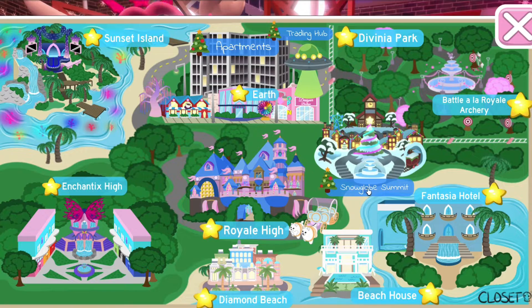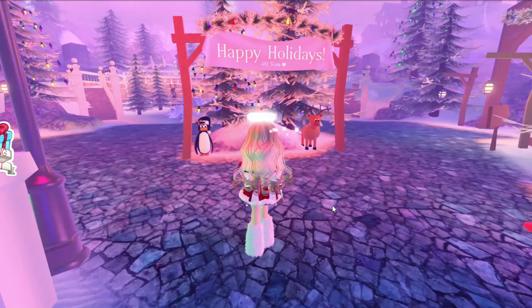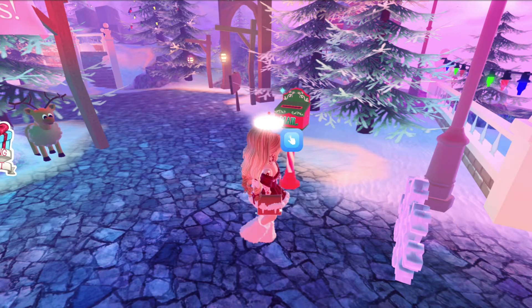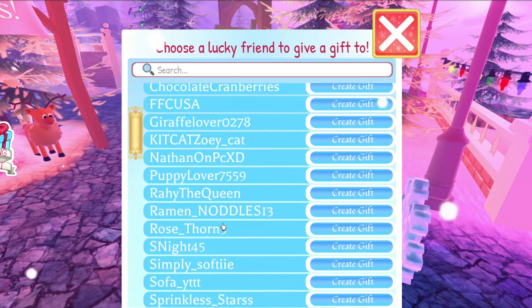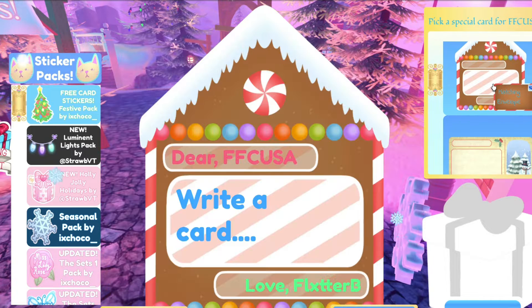If we go to Snow Club Summit, we can see that it is all decorated and you can still type to Santa. You can still gift your friends and get all your advent calendars in. You can gift one of your friends too, and when you do gift somebody, it looks like this — basically how it did last year. You can still customize your envelopes and stuff.